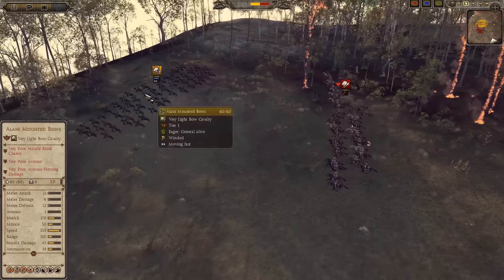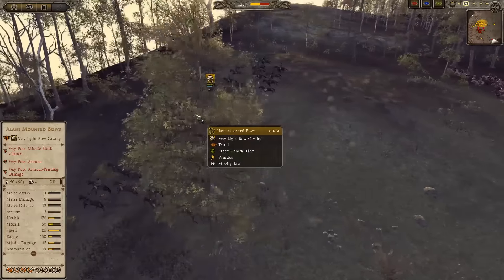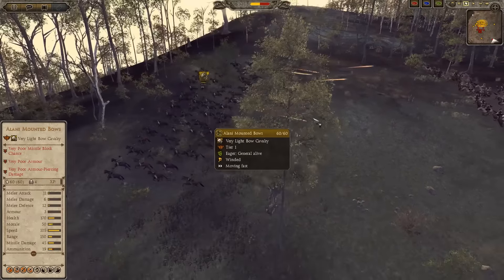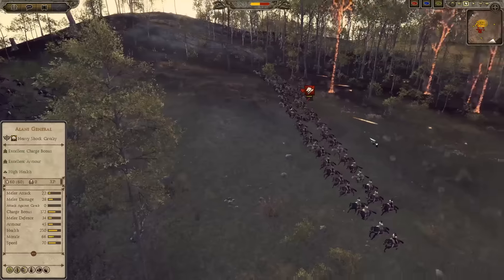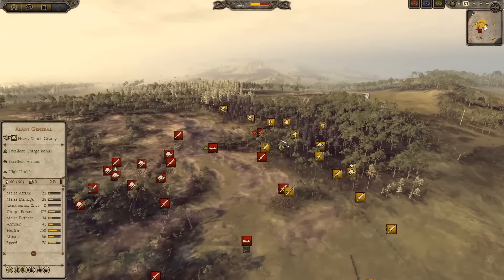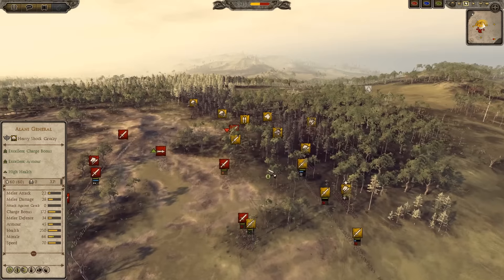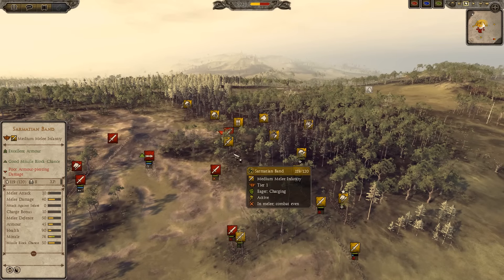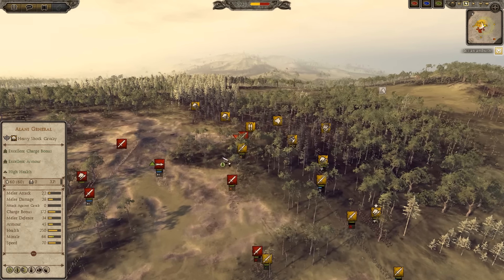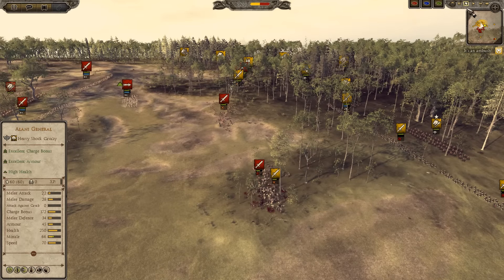These Mavia Lancers are chasing after my Alani mounted bows. Another big change is that very light skirmish cavalry and light units have 105 speed, so the speed differential means very heavy units just cannot reach very light units. You can see my Sarmatian Band here have good missile block chains — 50 missile block chains — which is different from Vanilla Attila. There are so many mechanics and changes that I can't really go over all of them.